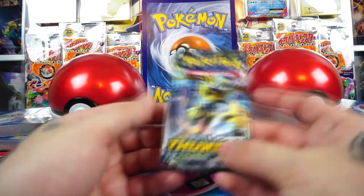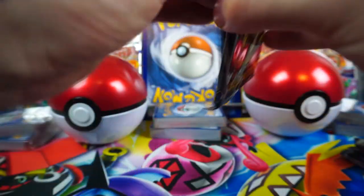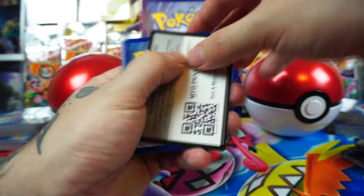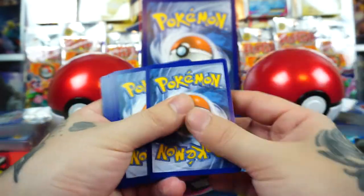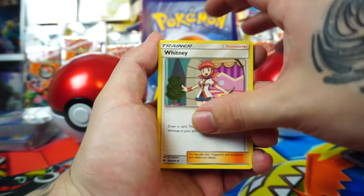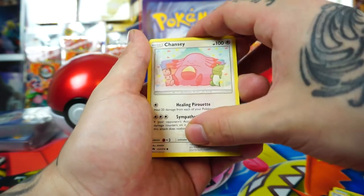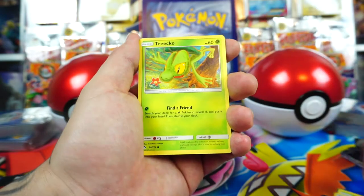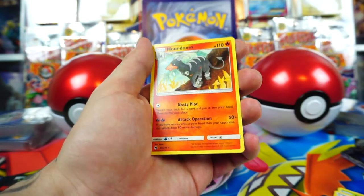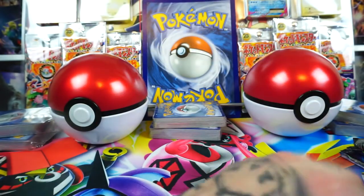Third pack, we got Lost Thunder — Sunny Moon. Code card. I believe these are all three from the back. Whitney. Shuckles. Spell Tag. Warlow. Chansey — haha, look at that, that's cute. Miltank for the Reverse Holo. There was the Energy. Houndoom Rare. Three packs with no pulls.